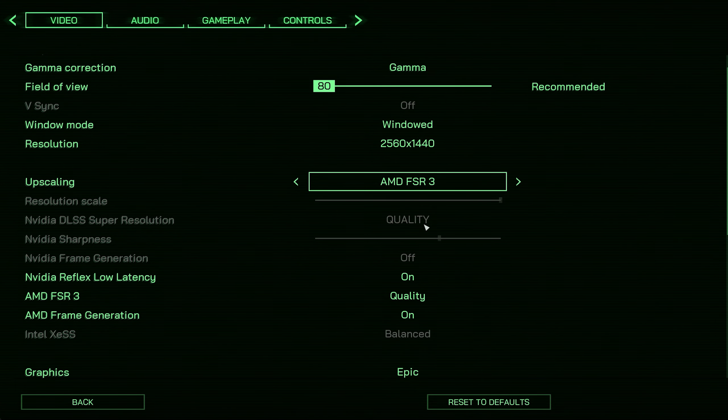With FSR3 on the quality preset, frame generation disabled, on the high preset with detailed shadows enabled, we're getting around 90 to 100 frames per second. FSR upscaling in this game is quite okay — I can't really notice too many visual artifacts just playing through. FSR does a pretty good job with upscaling here in my opinion.